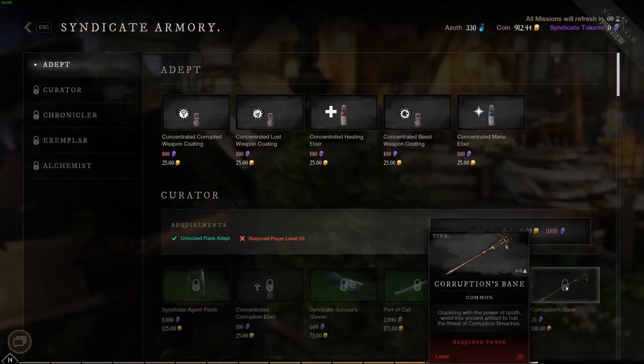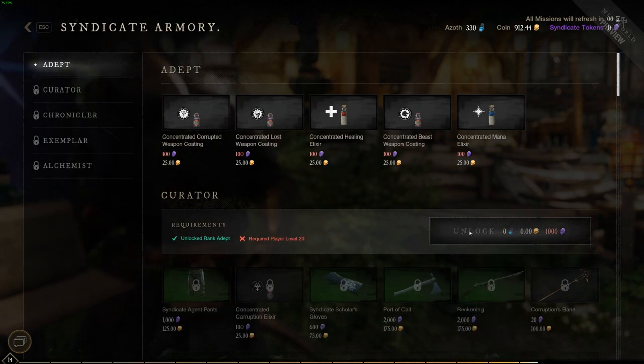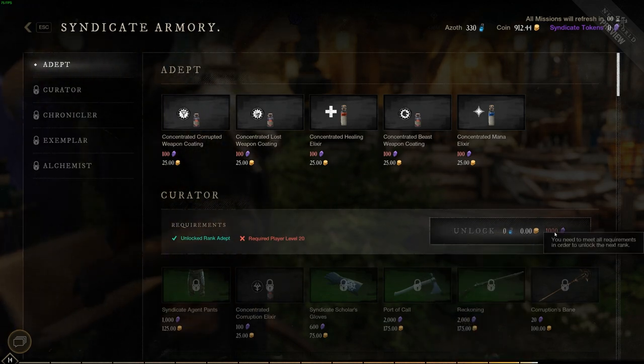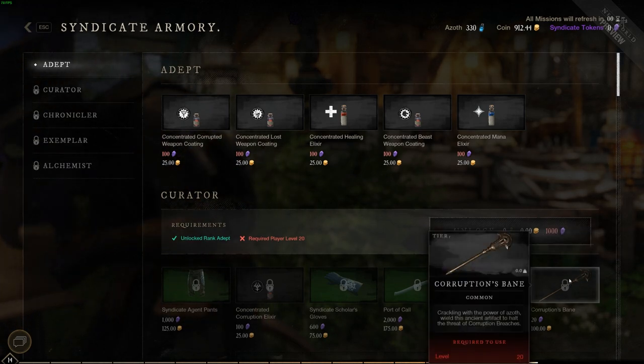Option one: click 'Buy Rewards' when talking to your faction. You can purchase Corruption's Bane right here once you unlock this section. You'll need a thousand of your faction's tokens and you need to be up to level 20.